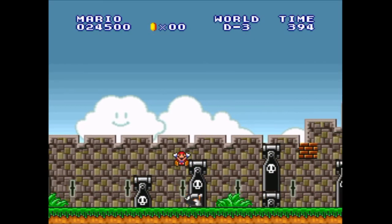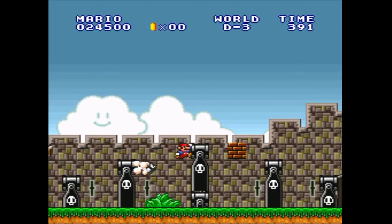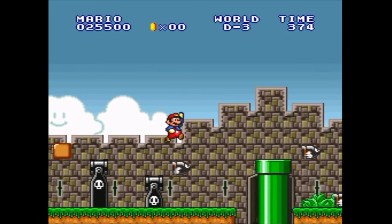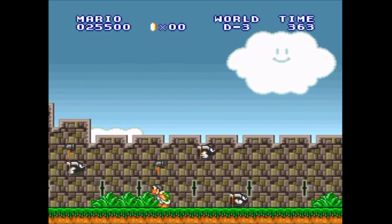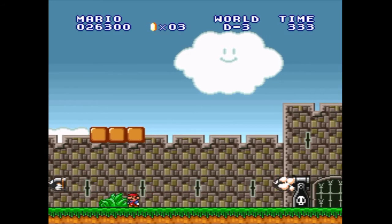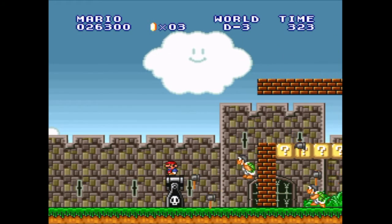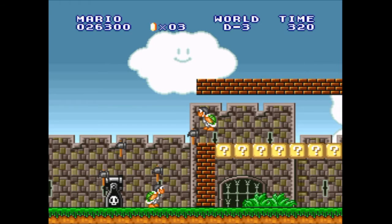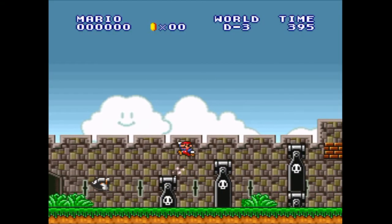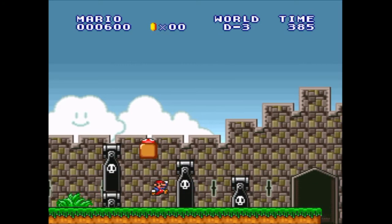Okay. This is obviously reminiscent of 8-3 — the castle background, the Bullet Bills and Hammer Brothers. We haven't gotten to the Hammer Brothers yet, but they're in the intro, so one can assume. I'm not sure what that was for. That looks awful. Saving content — let's do this. I have a feeling this is just going to be another life dump like level D1 was.